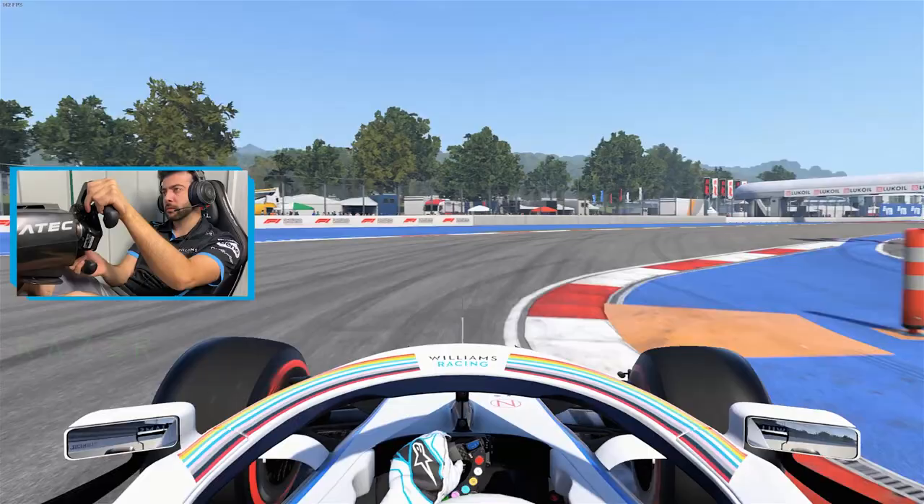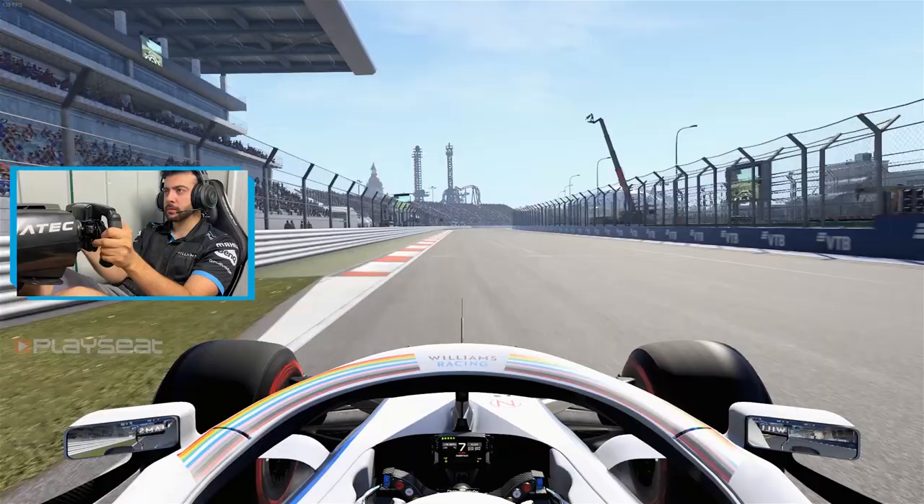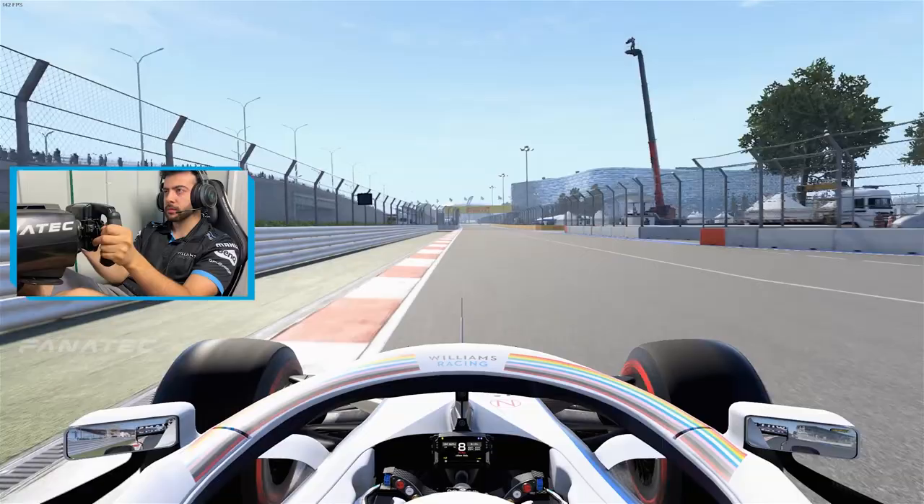Coming to the penultimate corner here, you really want to be focusing on getting the best exit you can out of the last corner. To do this, you stay as left as you can here, clip the apex on the right, and use all the exit kerb you can on the left here. Get your eyes peeled for the apex coming up now, open as soon as you hit it, and just stay tight here on the inside.